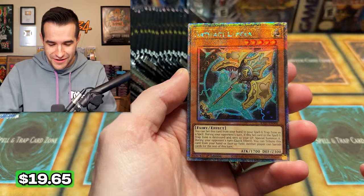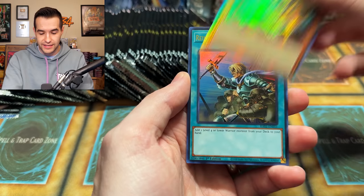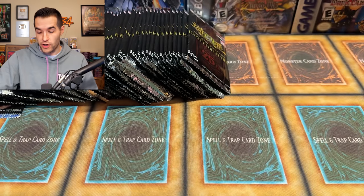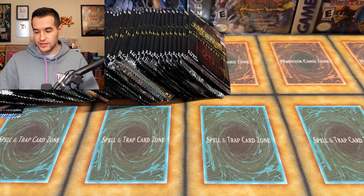Our first 25th Anniversary card — there we go. Lancia had three straight printings in the last two packs. ROTA — Reinforcement of the Army — and a Change of Heart. We have gotten like four prints of Change of Heart. That's what's going to be super fun on Saturday — we're trying to complete the whole set. We're gonna have binders out, pulling cards and putting them in every few packs.